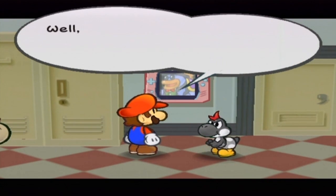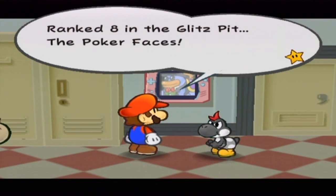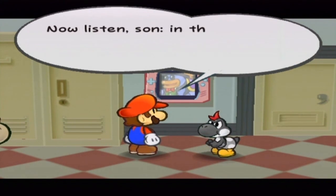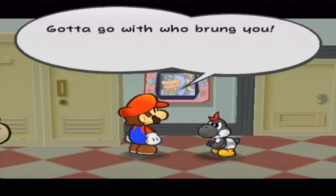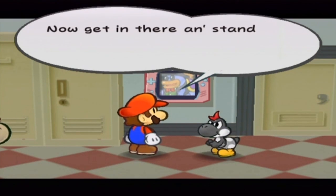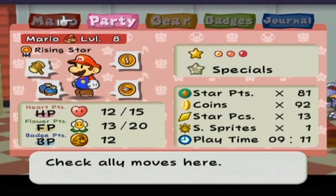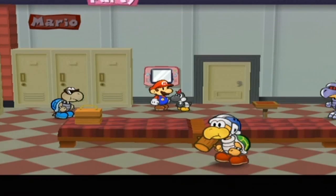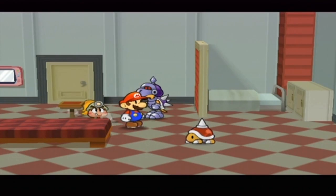Oh boy, howdy, Gonzales. Let's fix it for a fight. Alrighty then. Your next opponent will be ranked in the Glitz Pit — the Poker Faces! Now listen, starting this battle, I want you to avoid switching out partners. Gotta go with you, Brangia. Fight to the end. Side by side. Now that's drama. Now get in here and stand by your partner. Alright, well — sorry, Killer. You're not going to be participating in this battle. It'll just be Goombella, sorry to say.